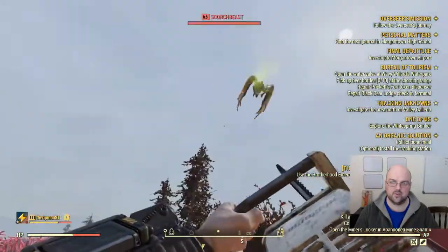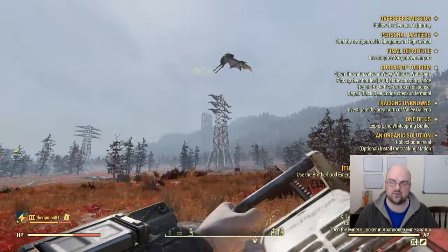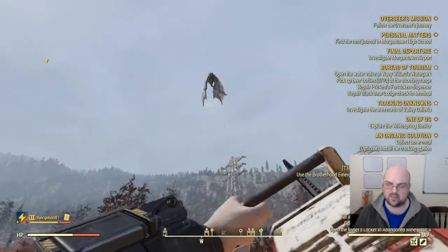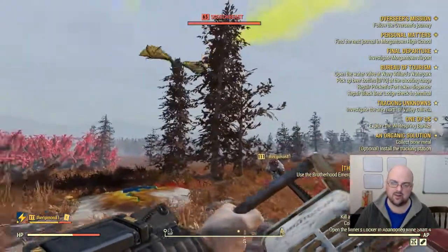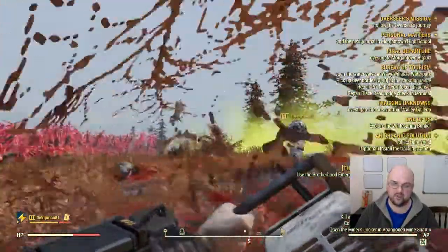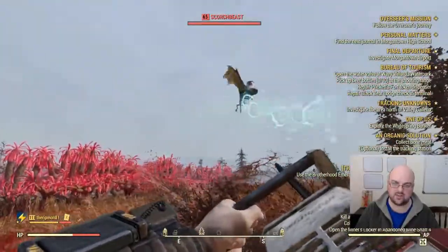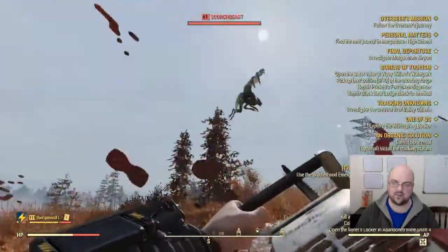The trick with the Scorch Beast and trying to get them to land is: when you're targeted and they're shooting, you want to try and stay in front of their arc because it can trigger them to land. That is one of the things they do. Just get out of it. Basically we just try and stay in front of the arc so that when it lands we can then start doing massive damage to it.